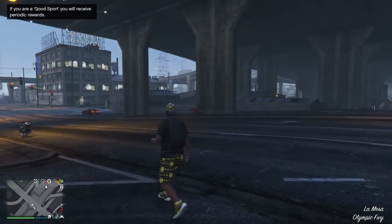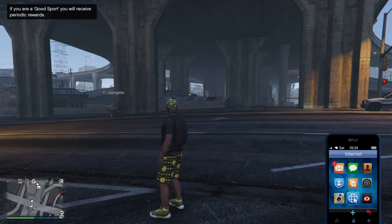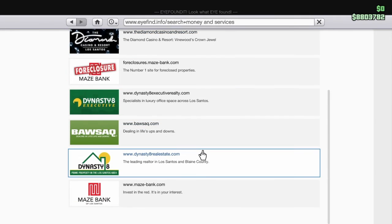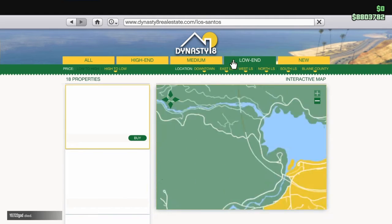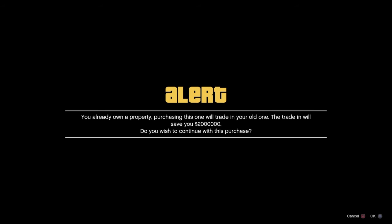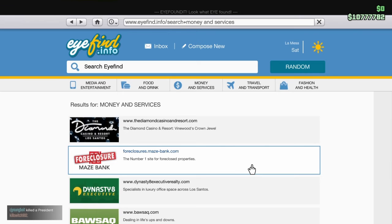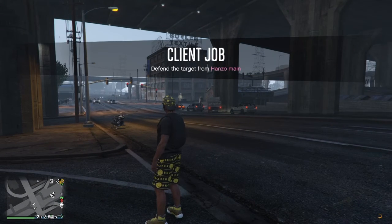Alright, it spawned me here again. After you load into your session, go to Internet, Money and Services, view property listings, Low End, Low to High, then 1 Strawberry Avenue, quick purchase — and I just went to 10 mil. You can keep doing this glitch until it gets patched, so I advise you to take advantage of it.